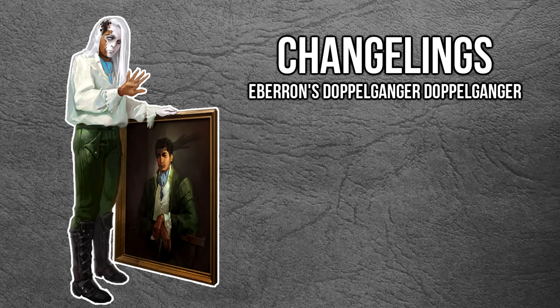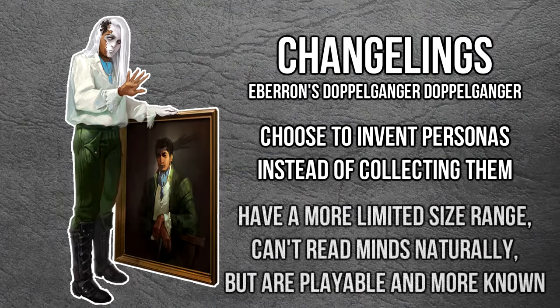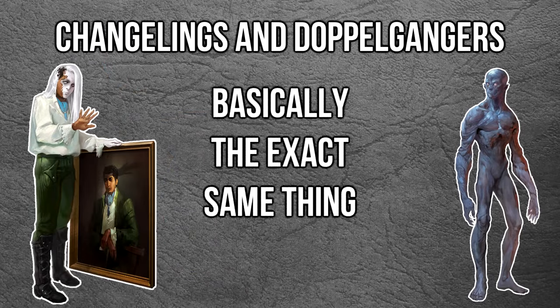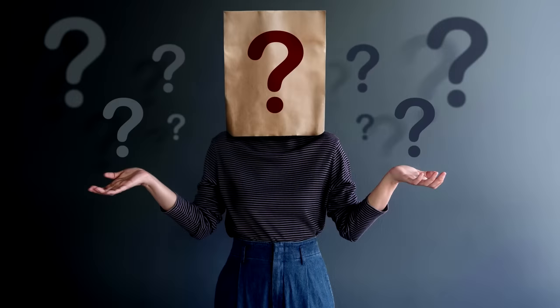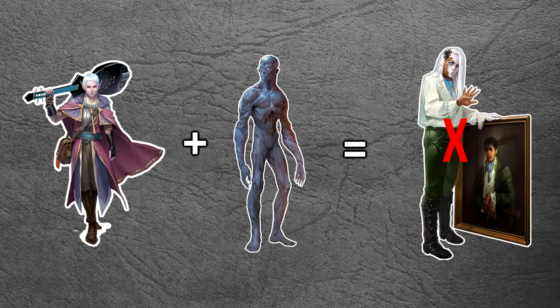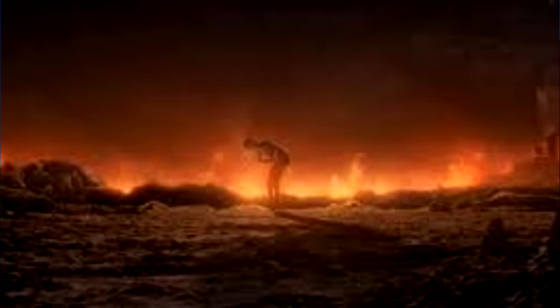The major difference between the two races, aside from the fact that changelings come from Eberron, is that a changeling will create personalities and identities where a doppelganger chooses to steal them because it takes less effort. The Eberron race, which is playable and thus more restricted, can't shrink to halfling size, can't read minds, and has a somewhat more established presence in the setting. Beyond that, for all intents and purposes, they are the same thing. They've had the same art, the same purpose in their setting, the same dispositions, and neither of them have real origins.